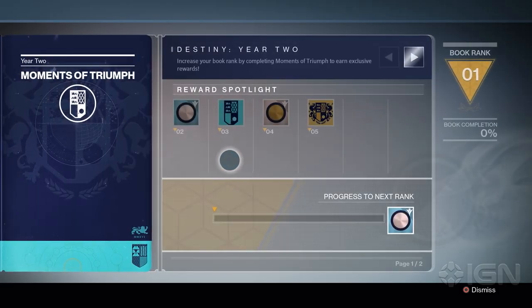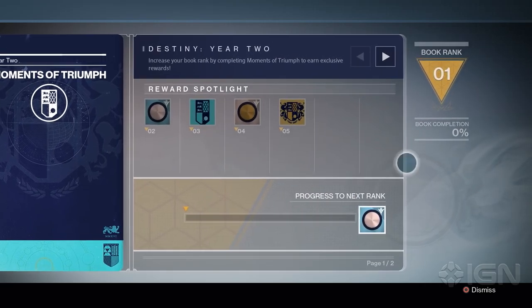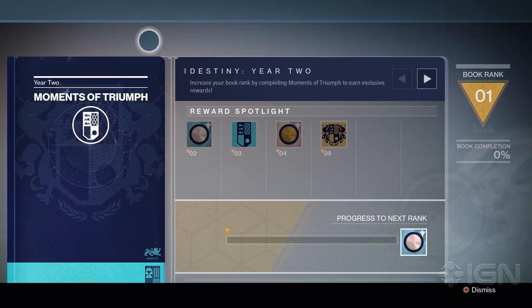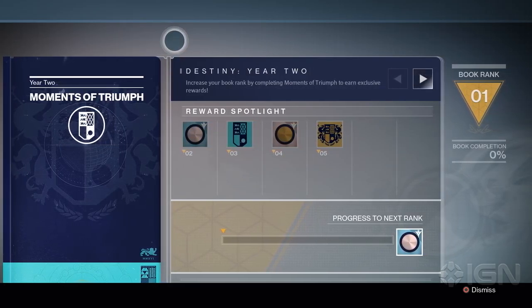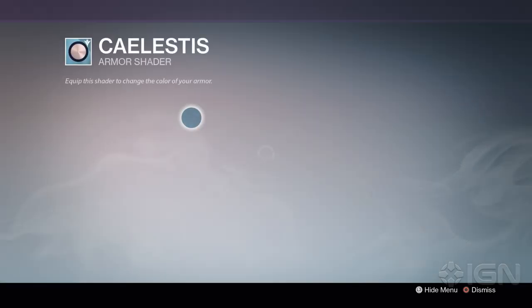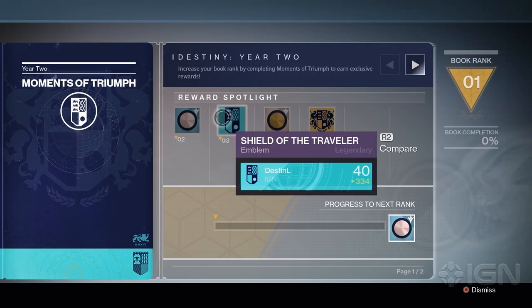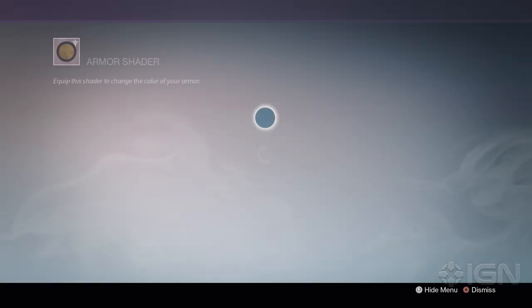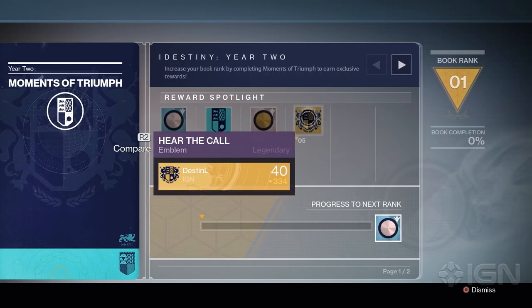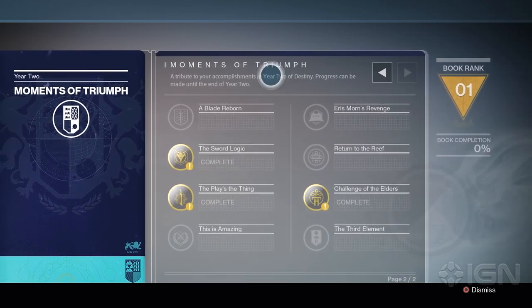Let's look at the book itself. If we go into details here, we can kind of see what we need to work on. We are at Book Rank 1 — Destiny Year 2. Increase your Book Rank by completing Moments of Triumph to earn exclusive rewards. You get a shader — I'm not going to attempt to say that — but let's take a look at what it looks like. We've got a nice emblem here, another shader called Dawncaller, a nice Trials of Cyrus emblem, and I like that emblem quite a bit.